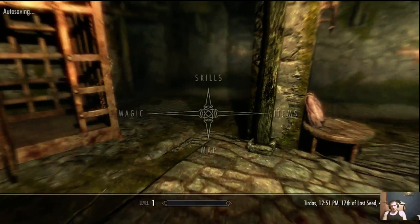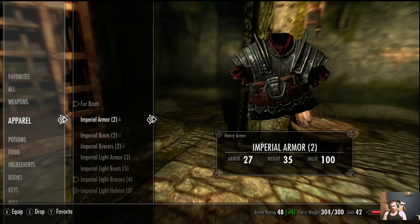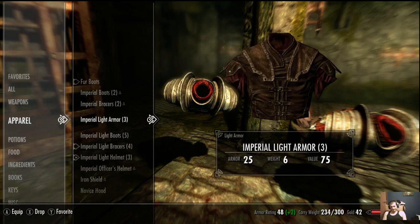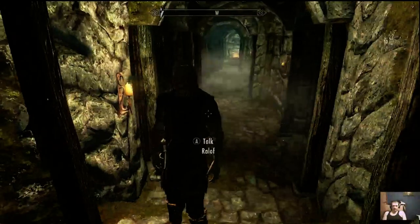Now that we're carrying too much weight, we're going to go through and drop a bunch of stuff — preferably heavier items. Heavy armor is, well, heavier. You can always come back for it if you're really short on gold, but I don't find it necessary.